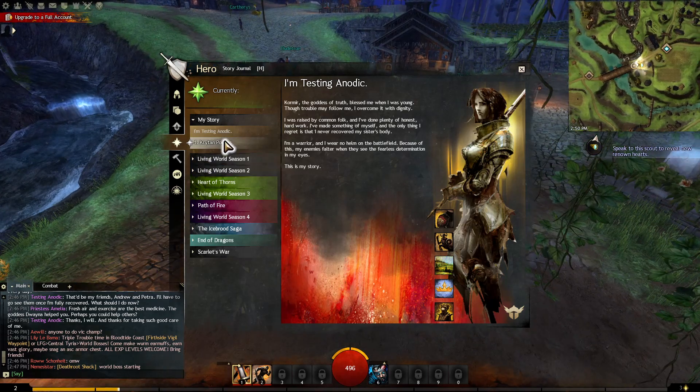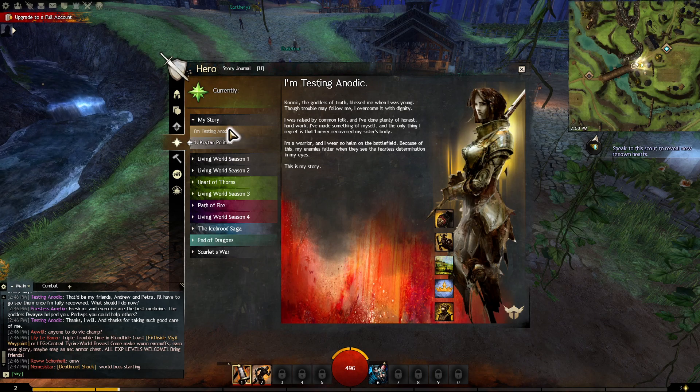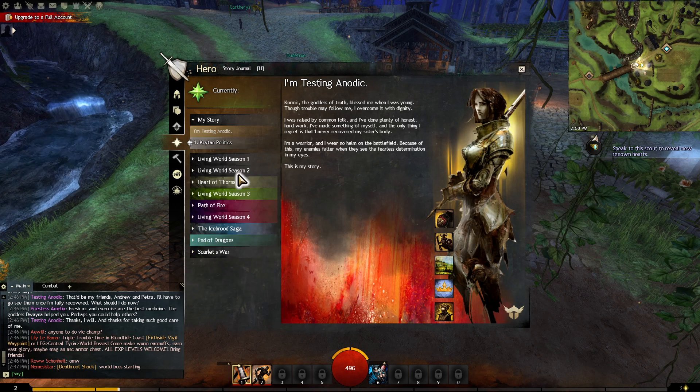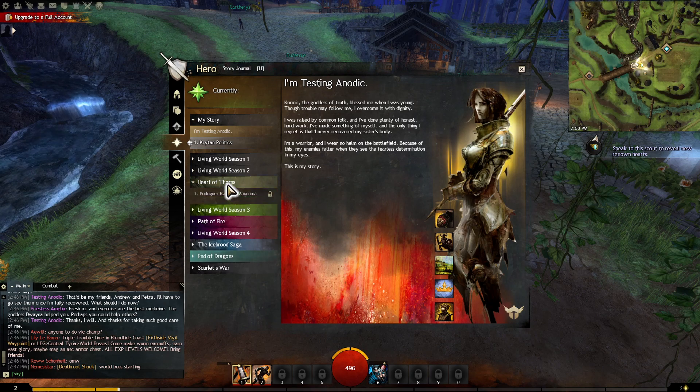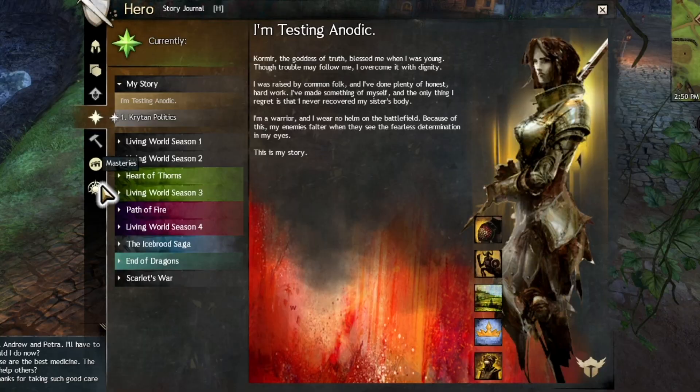The story journal is where you manage your story missions. Here is your base game story — it all comes unlocked. You have Season One, which is still coming out right now as a re-release from way back in the day. Then you have Season Two, Heart of Thorns, Path of Fire. Basically, Heart of Thorns, Path of Fire, and End of Dragons are three expansions of the game, and Living World Seasons one, two, three, four in between — which, if you've played Final Fantasy, is sort of like your in-between patches.